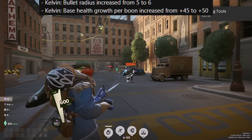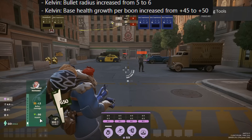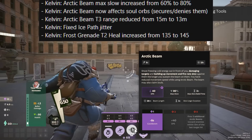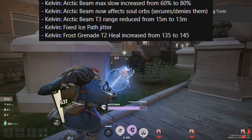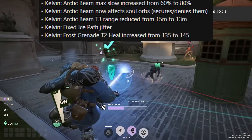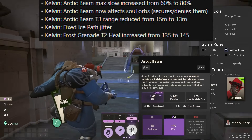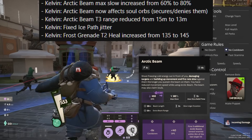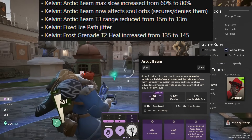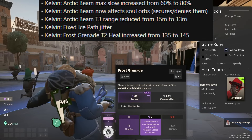Kelvin's bullet radius is increased from 5 to 6, giving you a little more leeway when it comes to aiming. His base health from leveling up is increased from 45 to 50 per boon. Icebeam's max slow is increased from 60% to 80%, and it can now also be used to secure soul orbs, making it a lot more convenient during the laning phase — this can even be used for denying. However, the tier 3 upgrade for the Arctic Beam only has 13 meters range instead of 15 now. The tier 2 frost grenade upgrade now heals for 10 more HP than before.